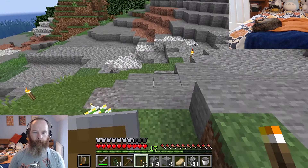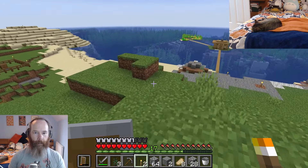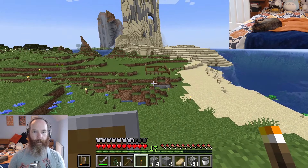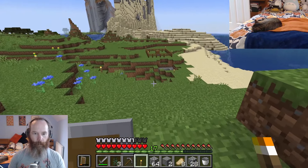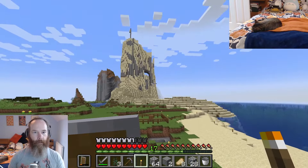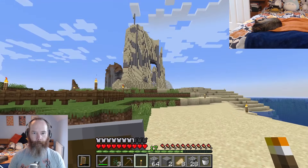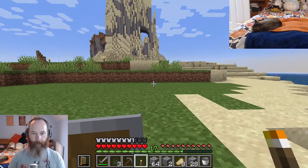Torches all around here to give ourselves a little bit more light. Next part of the project: with our wood we can turn that into planks and use the planks to work out a route and scaffold around this area. We'll use wood as our planning base and then move on from that.